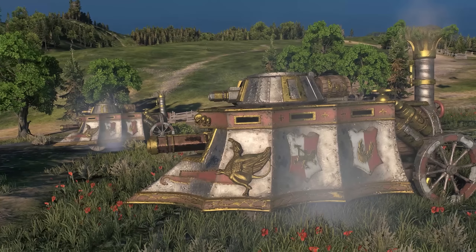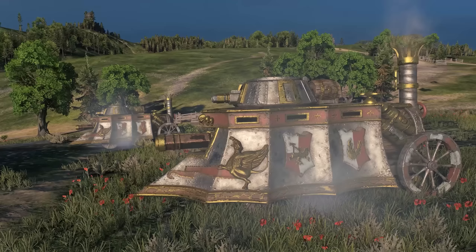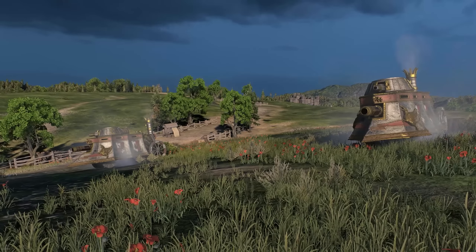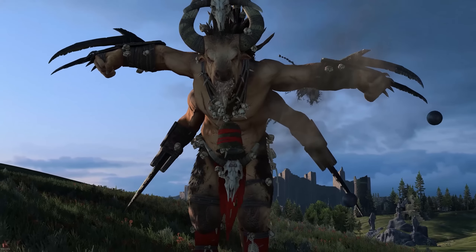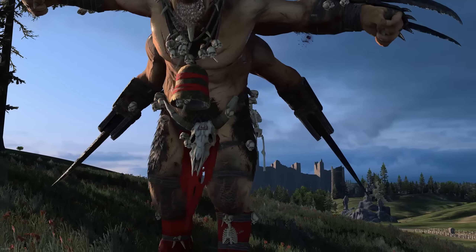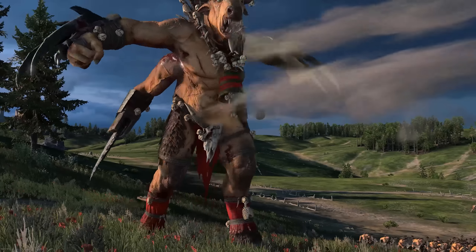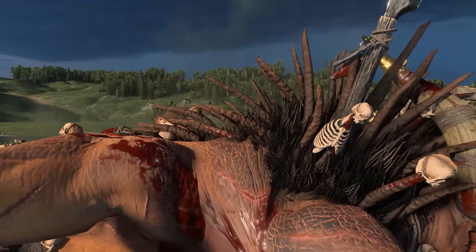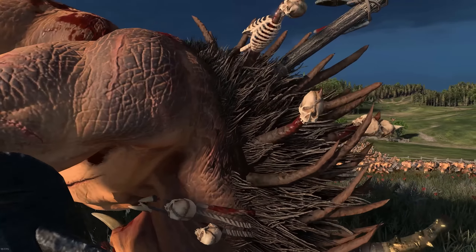Moving on to number four, we have the steamiest, the dreamiest, the memiest invention of one Leonardo de Maragliano — the Steam Tank. On paper, this unit is everything you could ever want for the Empire: a mobile weapons platform with 160 armor, long-range capabilities, and the ability to run over anything in close quarters combat. It's a tank — that seems unfair, especially when you're fighting screaming cavemen whose biggest technological advancement in the last two millennia are stakes, stones, and the discovery of fire.